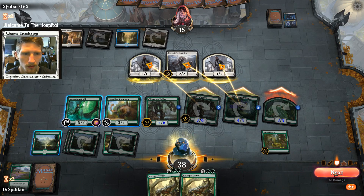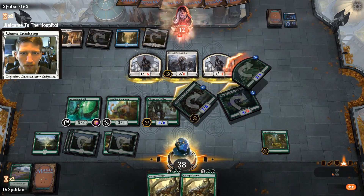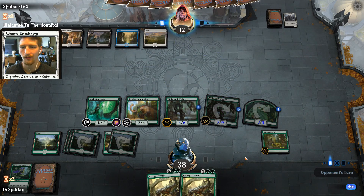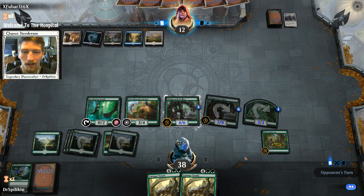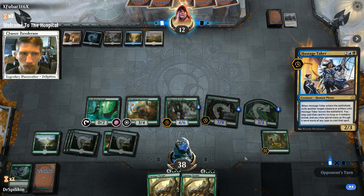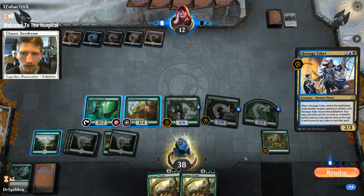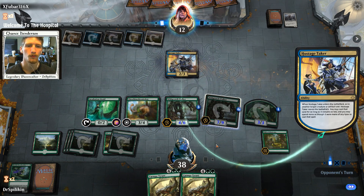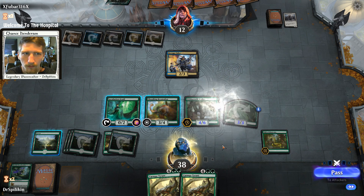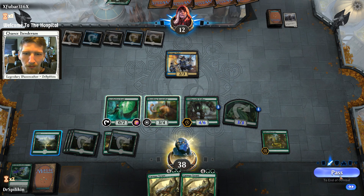He's going to double block the Merfolk Branch Walker — that's fine, because it means we can get rid of Hero. He can't have Ajani's Wrath unless he has another source of black mana. Even if he does, we have two Carnage Tyrants coming down after this with enough mana on board without our creatures to cast them. This could be a scoop if he doesn't have an answer. He could have Settle the Wreckage. Hostage Taker comes down — he won't be able to cast whatever he takes this turn, and he's going to take the large Walker.